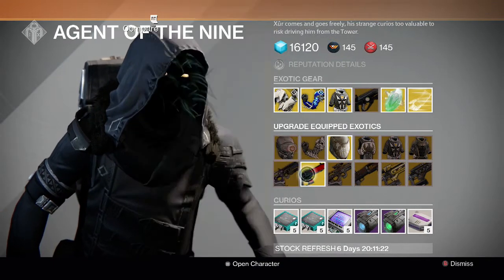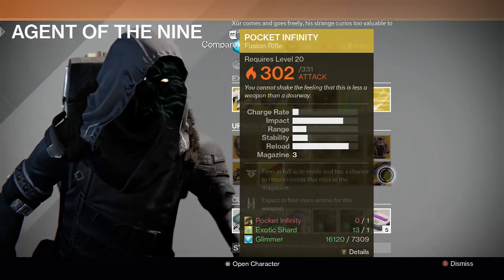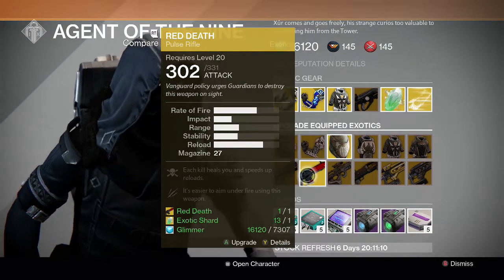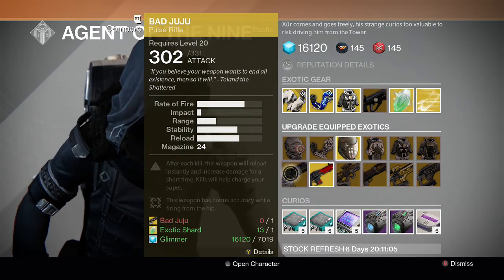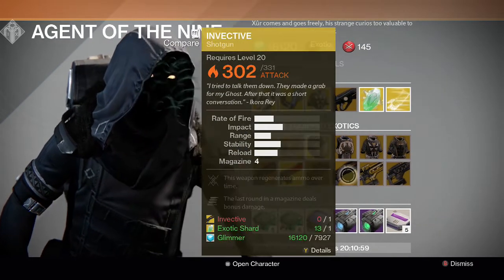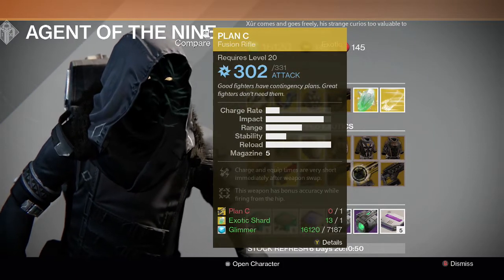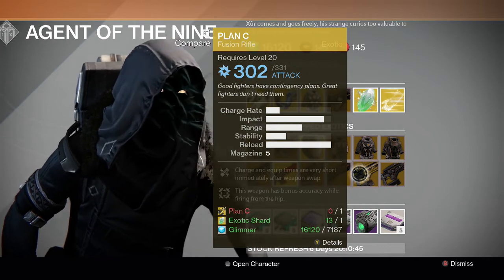For the guns, we have Bad Juju, Red Death, Might of the Machine, Invective, Plan C, and Pocket Infinity. Red Death and Might of the Machine are in my opinion the best two out of the five guns. Bad Juju is pretty good when you're trying to get your super because of that one perk. Invective and Pocket Infinity are bounties, so if you want to just do the bounty instead you can. Plan C is a pretty decent fusion rifle for arc burns in nightfalls.